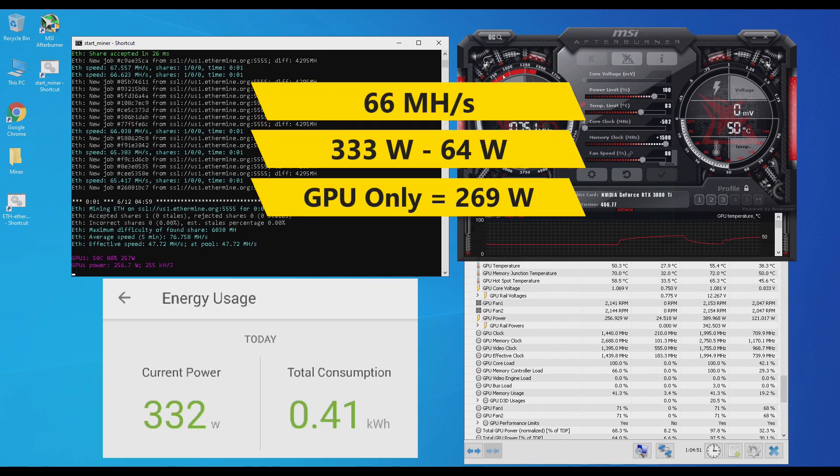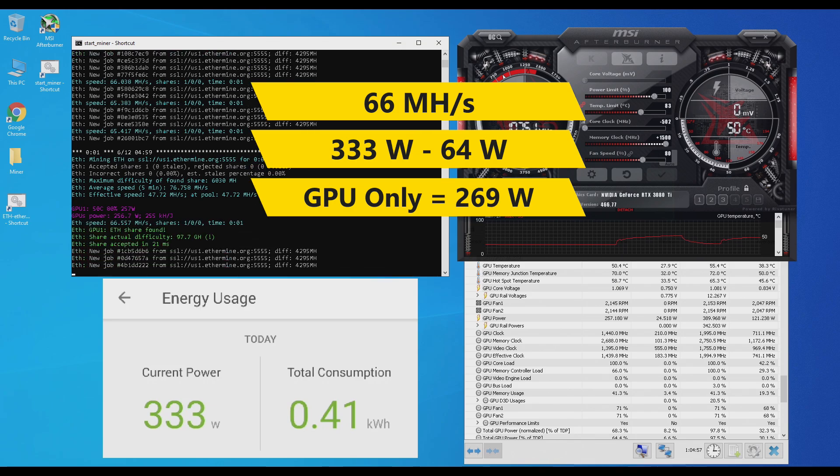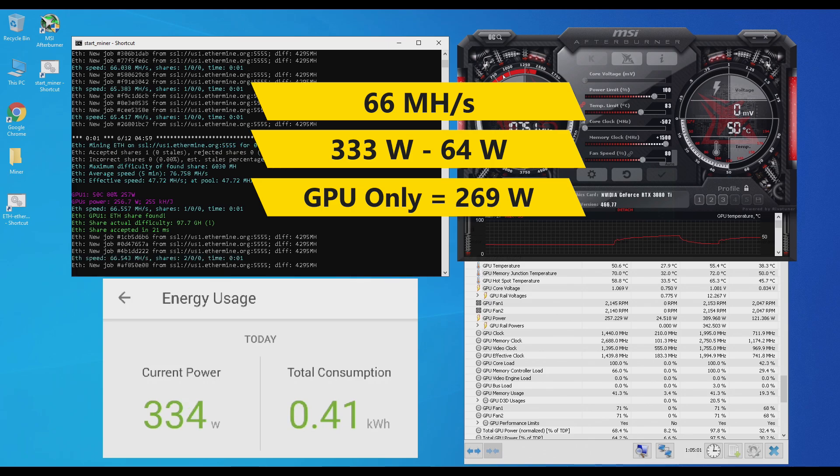After a minute it does drop to about 66 mega hashes. The whole test bench is pulling around 333 watts, so the GPU itself is now pulling around 269 watts.